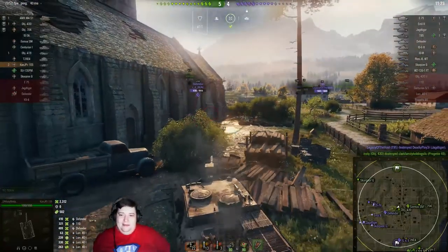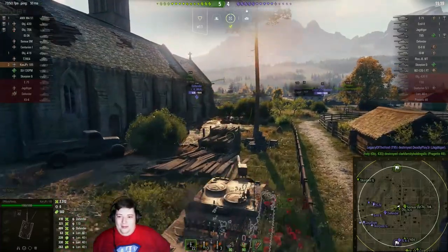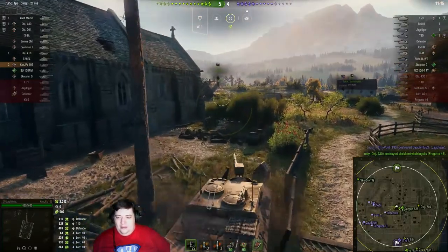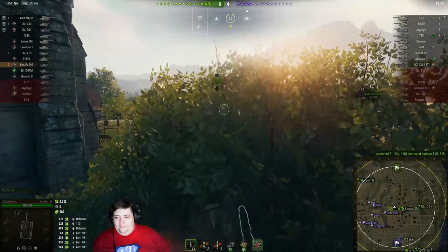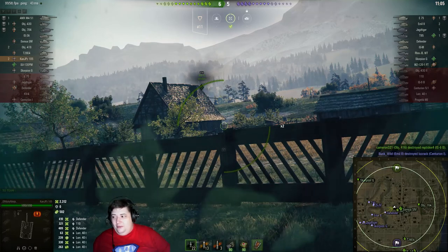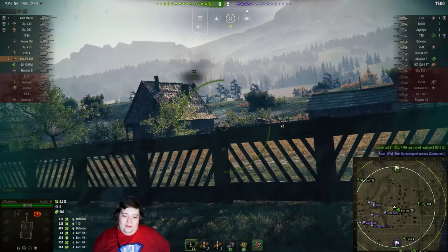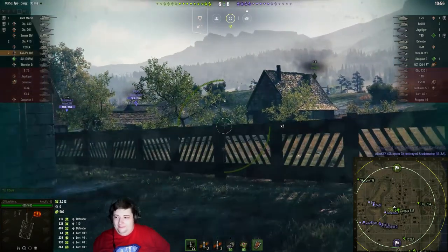Legacy of the Void is apparently still quite healthy and rolling around the back side of the hill, so we're not gonna get shots on him anytime soon. He's pushing up on our Scorpion G, and most likely he's gonna be able to take that position because there is nothing on our side of the map that can threaten the T95 from the front. We don't have shots on his back either.